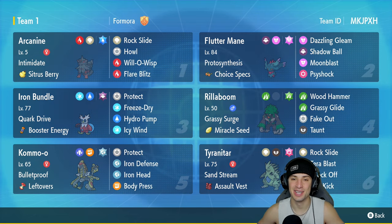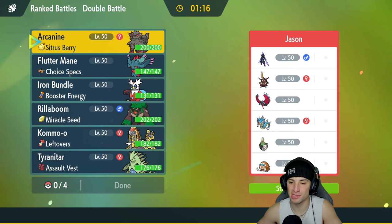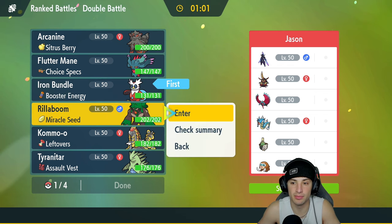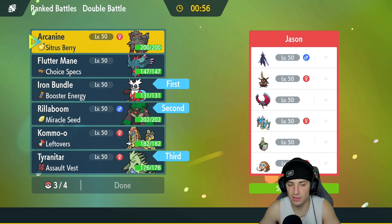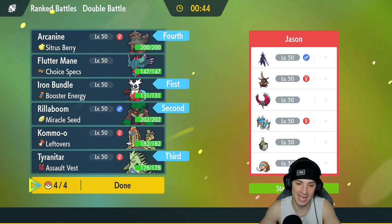If you want to run the team yourself, the code is in the top right corner. Let's hop onto the Regulation E ladder and grab some wins. First match: we're going up against a Cerulege and Mamma Swine team. They also have King Gambit, Roaring Moon — a super powerful Pokemon — Gyarados, and Sinister. Iron Bundle is going to be awesome here so I'll lead it, probably alongside Rillaboom for Fake Out. Tyranitar and either Flutter Mane or Arcanine in the back.